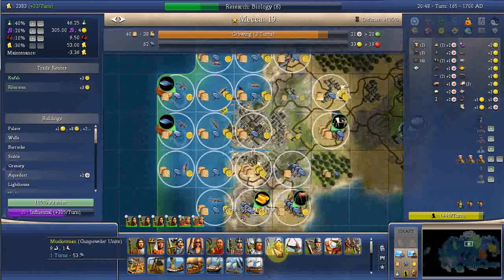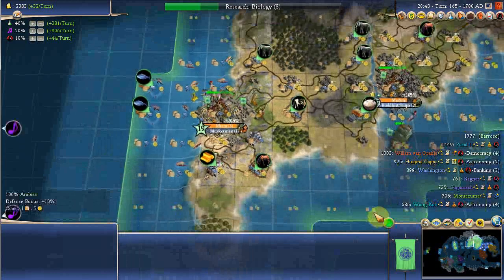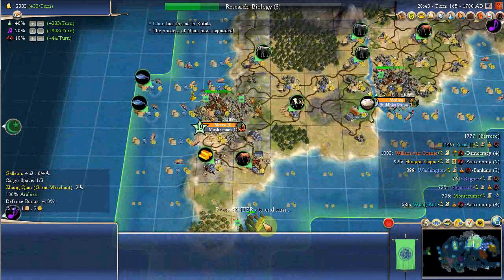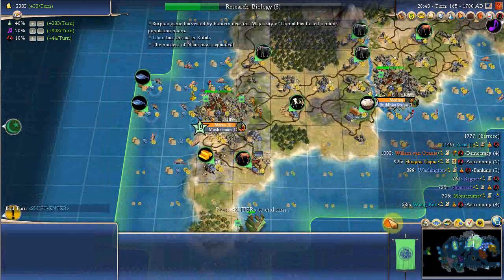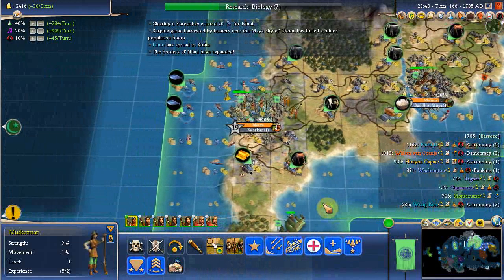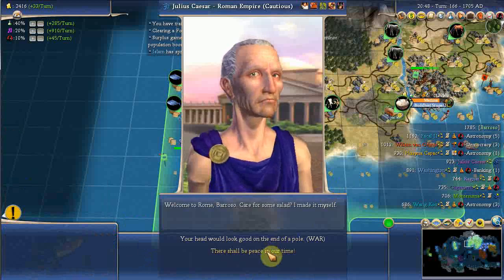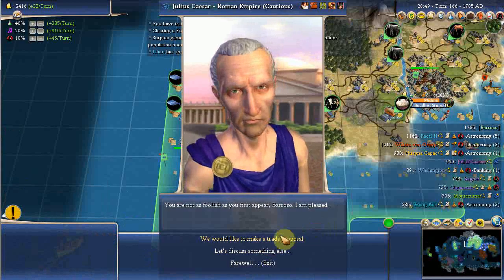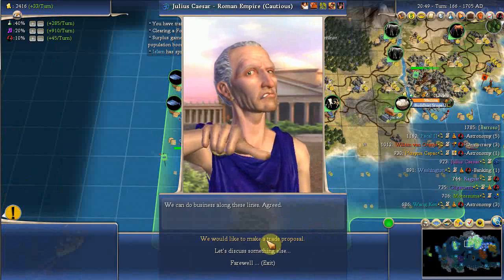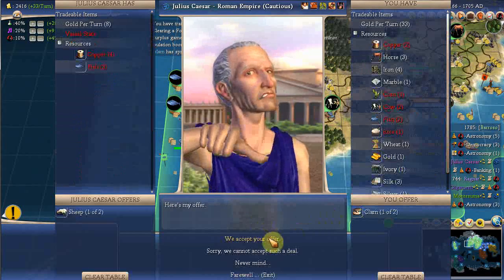One, two, three. There's a galleon on the way back, isn't there? Looks like the explorer — I'm just going to send him here. Some Romans: middling power, open borders, trade proposal — clam for sheep. Okay.